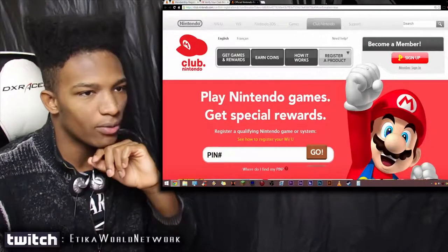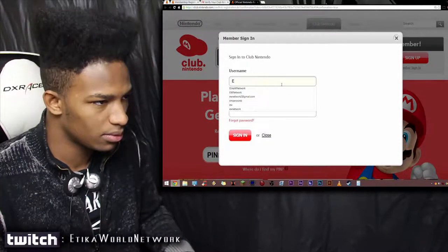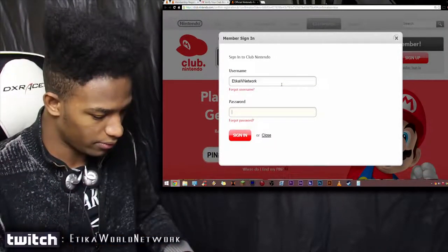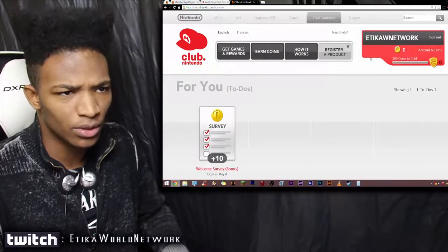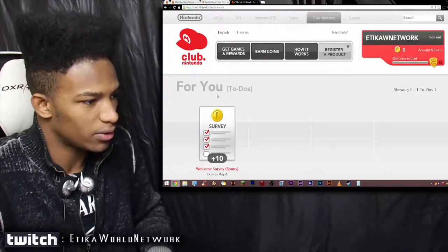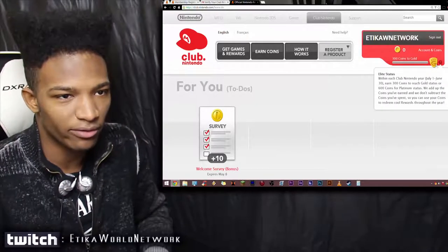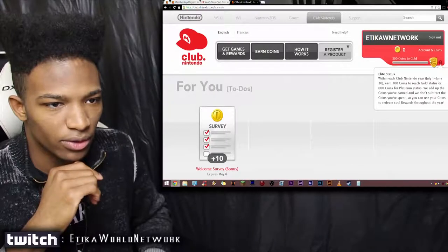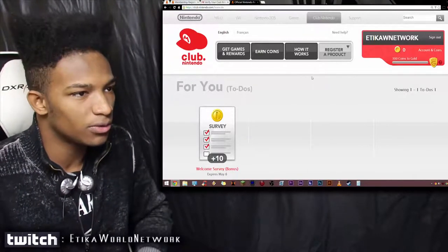So everything seems like it's good. Now we are in our Club Nintendo account. So let's log in - member sign in. Username will be EtikaW Network, and the password will be Ridley is too big. Now we are signed in. Definitely save this password. So now apparently there's a gold system. I don't really know how it works but I guess I'll get used to it. So now you can do stuff to get gold and redeem the gold you have to get certain little benefits - maybe like little games and stuff. So now let's register a product and put in the pin number.